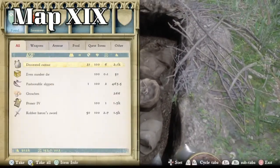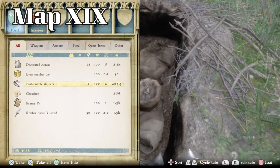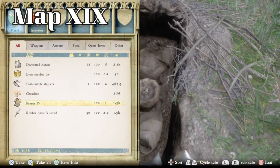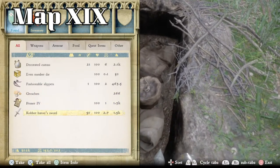Our treasure from map 19 is a decorated cuirass, an even numbered die, fashionable slippers, 266 groschen, the fourth primer, and a robber baron sword. Not a bad haul for a little dig.